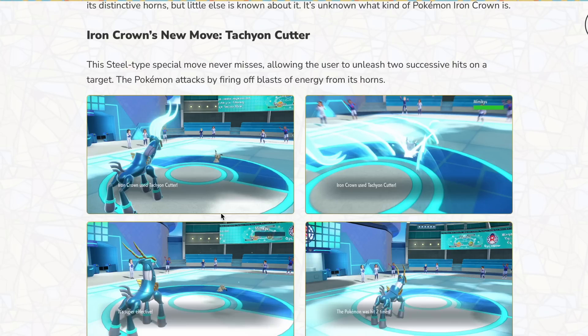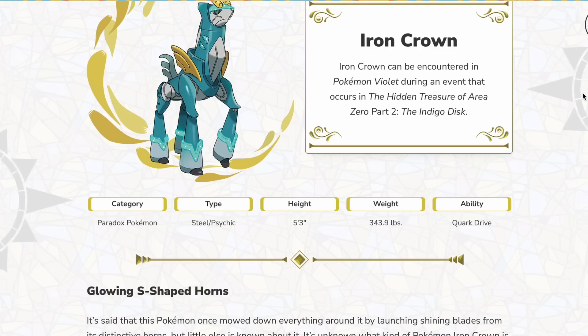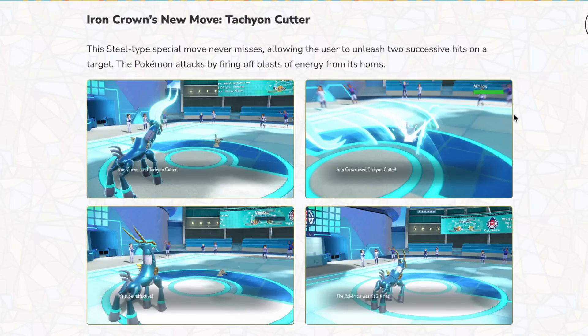It depends how much base power this has. I think it should have at least 50 base power — 50 base power steel-type special move that hits twice, which is pretty solid. Steel-Psychic in this metagame, as long as it has good stats — and it's a Paradox Pokémon so I'm fairly confident it will — this thing has so many resistances that it can take on a lot. It's basically the same typing as Metagross. As a Paradox Pokémon, its stats could be distributed much better. I hope Iron Crown is actually really good. They sold us on Iron Leaves and it only really made Walking Wake useful, so I'm hopeful this one delivers.